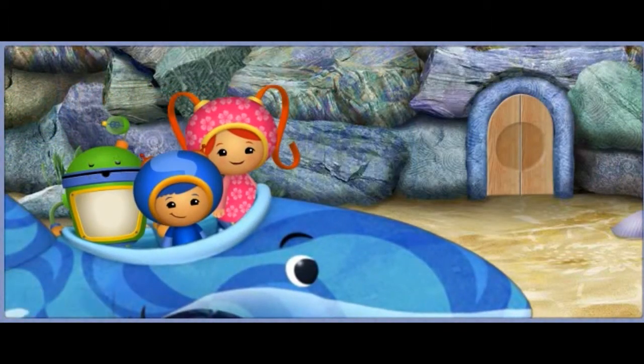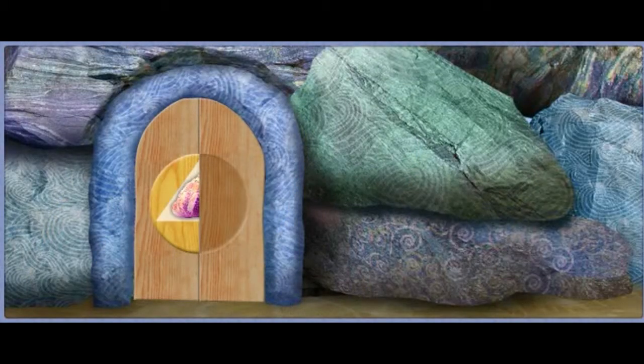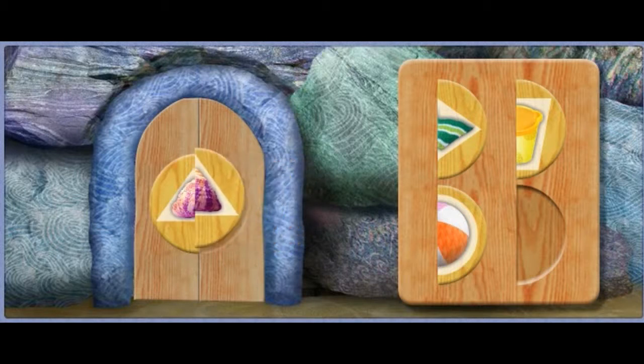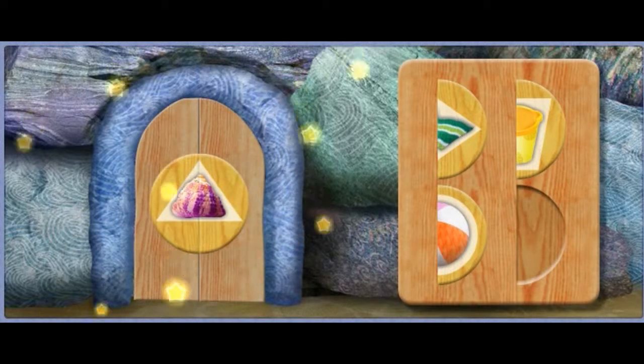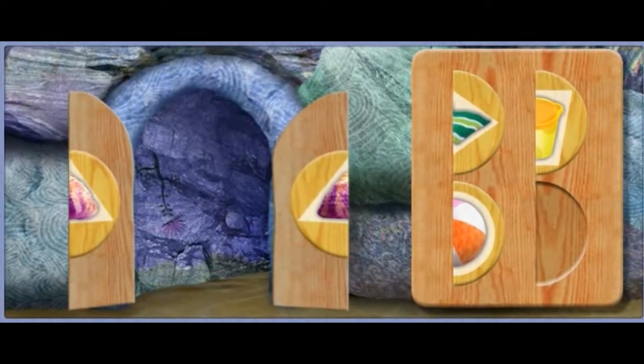Blinking boulders! That big rocky jetty is blocking our way. There's a locked door leading to a tunnel. Let's unlock that door. We have to find the other half of the shape and put it into place. When you see the missing half, click on it. Shapetacular! You completed the shell. Look! The door is opening. Here we go!